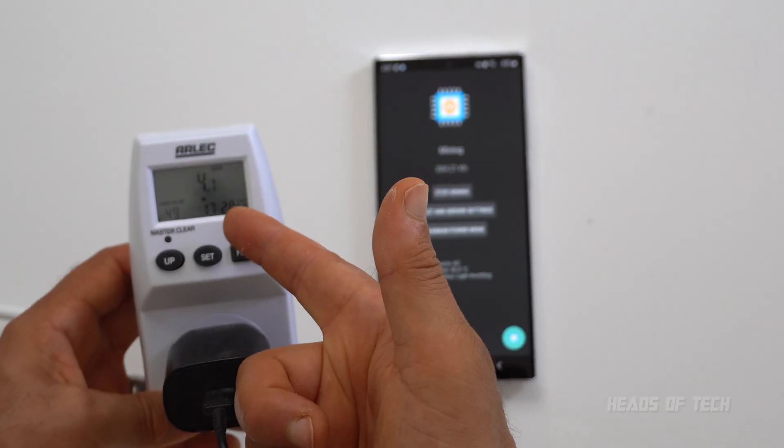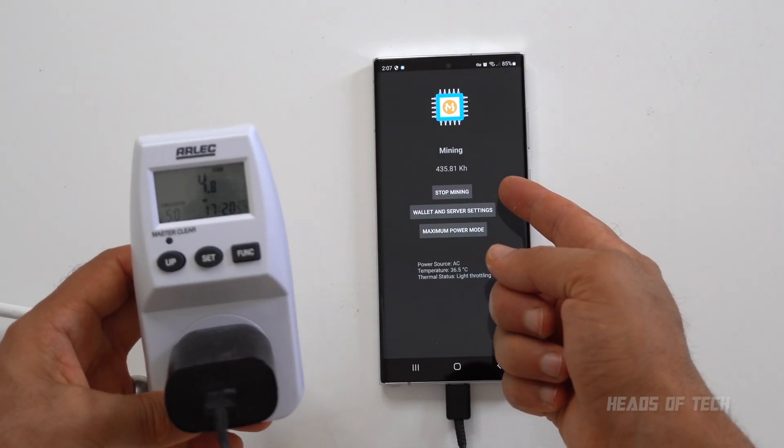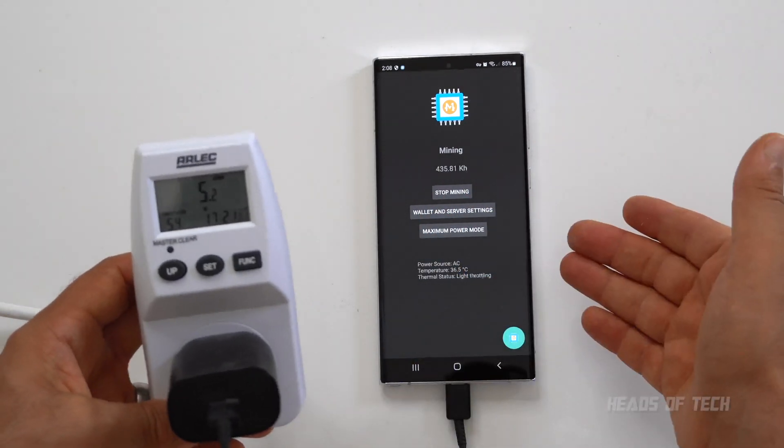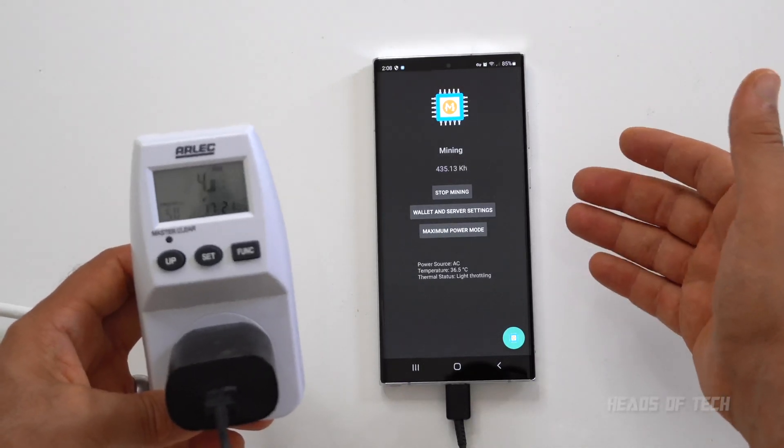On maximum power mode we're getting half a mega hash a second at 4.7 watts, and we're getting 300 kilo hashes a second — it's jumped up to 450 kilo hashes a second. So the Samsung S22 Ultra mines almost at half the speed of an M1 Mac.